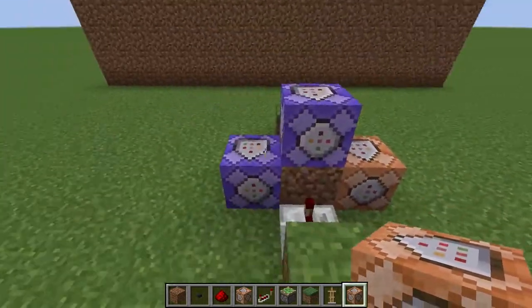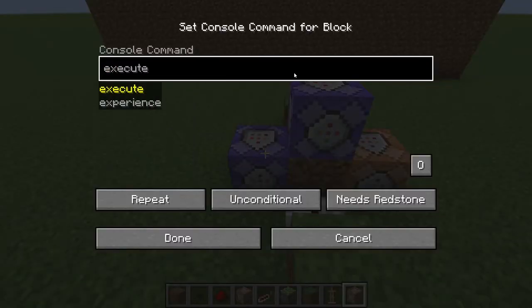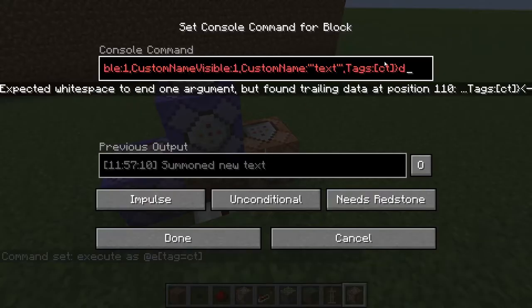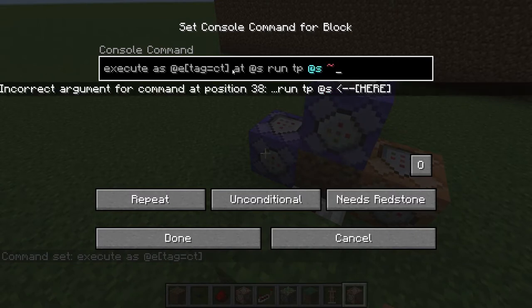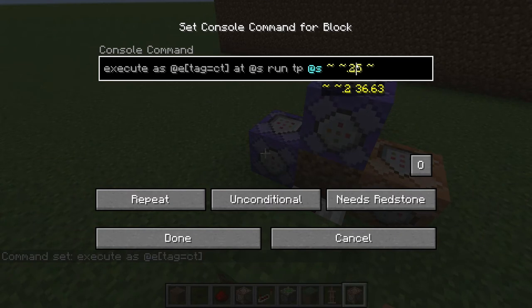In one of the repeating command blocks, type: execute as @e[tag=ct] at @s run tp @s ~ ~0.25 ~. That's the teleport command that scrolls the text upward. The speed at which all your text scrolls up is controlled by the 0.25 value.